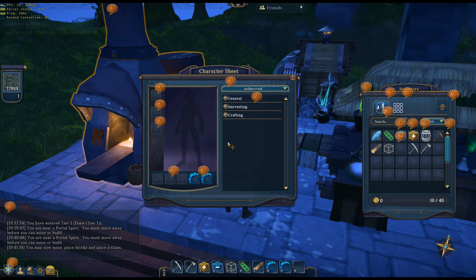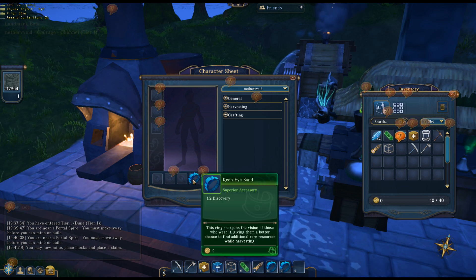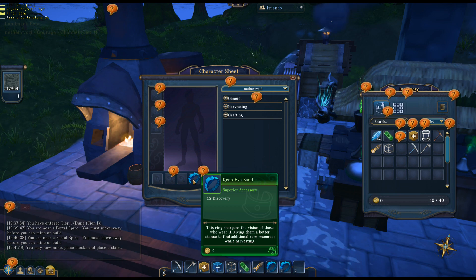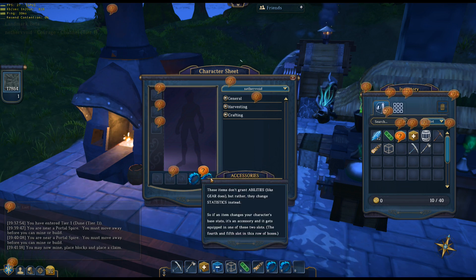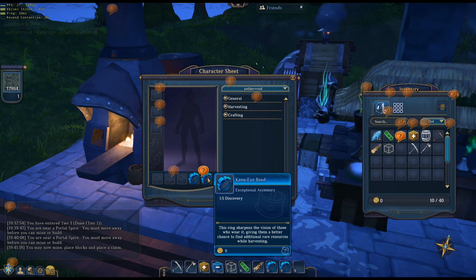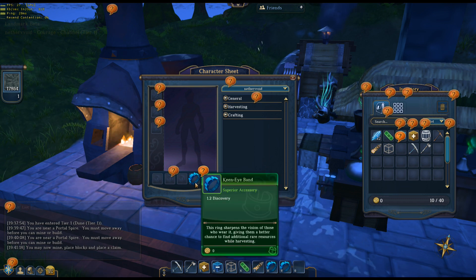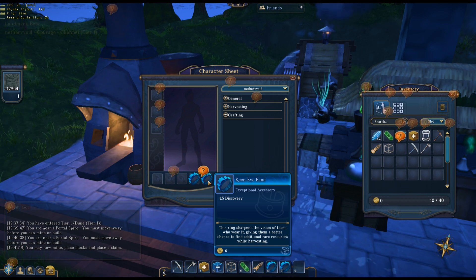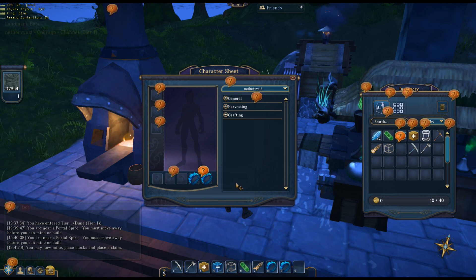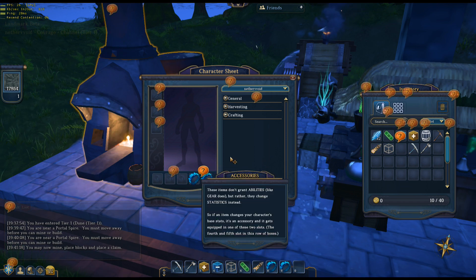I'm back here at about the 20 minute mark. I crafted these keen eye bands at the portal spire — it actually adds the chance for you to get heartwood or some kind of rare elemental resource when you're chopping down a tree. I crafted two of them and got a rare version — this blue version is an exceptional accessory with 1.5 discovery. I love that because what that means is the market's not going to be flooded with that exact item. There's a big problem with that — you're going to want like a purple or some kind of epic version, and it's going to go for a lot hopefully.